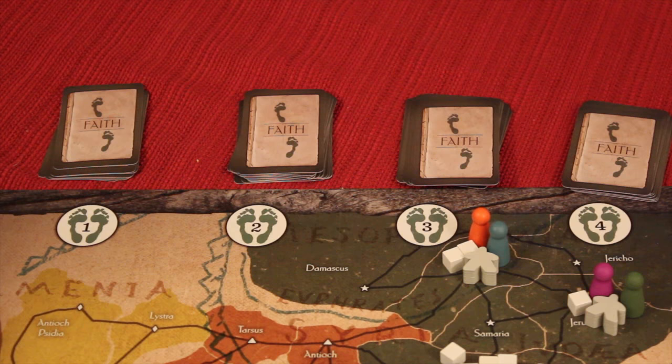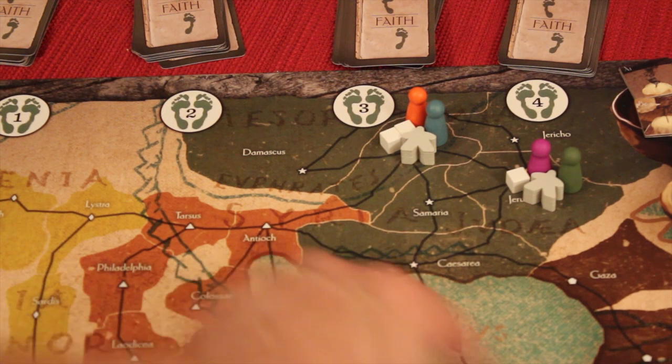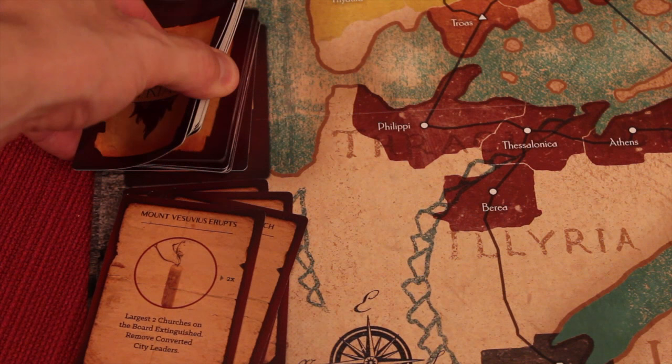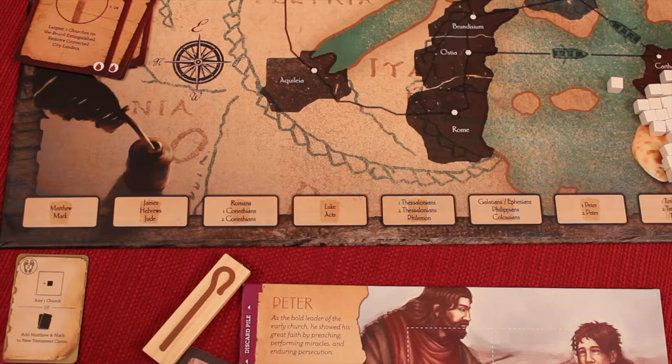Over the course of the game, you'll be buying these cards and your deck will be getting bigger. Some cards will run out toward the end. If at any point a church becomes completely extinguished — meaning every cube is removed — that church goes up here on the board. If any five churches have been extinguished, the game ends. The game will also end if you get through all the trial cards and don't yet have at least one church in every city and all the required books.